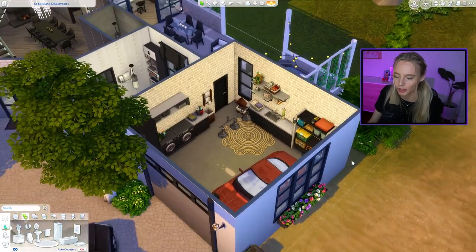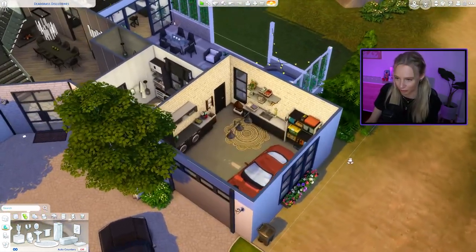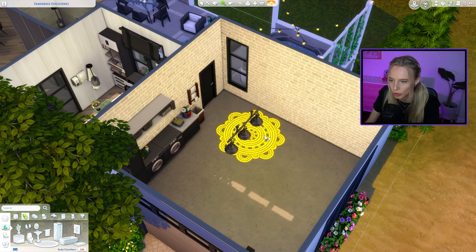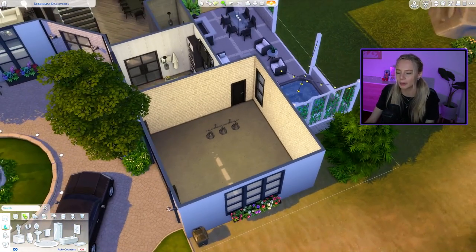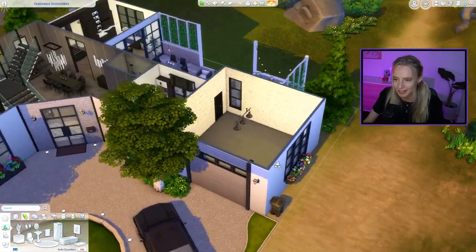There we go — garage number two is a functional laundry room. For our third one, let's delete the car and enjoy the huge open space. I'm tempted to do a home cinema, so let's go with that — we're turning this garage into a home cinema.